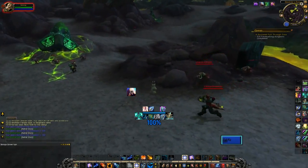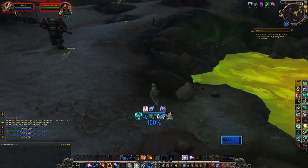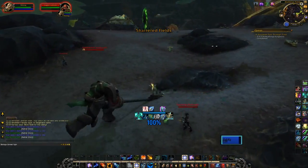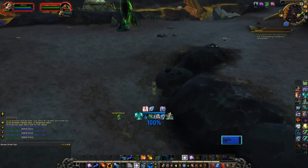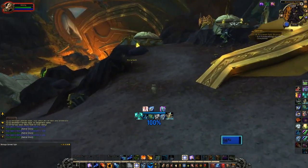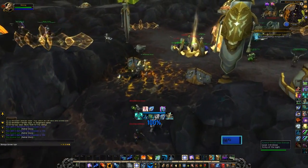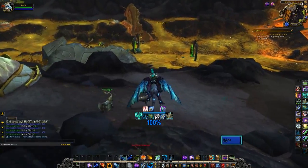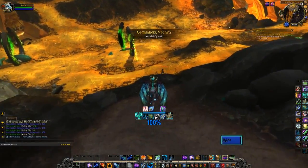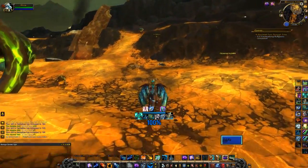After you have 10 Primal Sangerite and 10 Primal Obliterum, you can upgrade a specific piece 10 times up to 935 item level, giving you a piece of gear stronger than most mythic tomb gear — all from essentially no effort or fighting any mobs. Two to three 935 pieces equipped will effectively add 10+ item levels to any character that would have been considered behind coming into this patch, and essentially only costs a small amount of time and a decent amount of gold. You can also sell the herbs you're picking to make some of the money back.